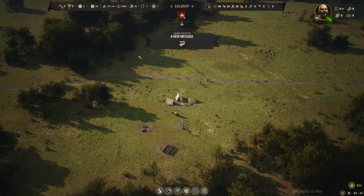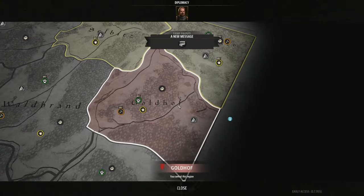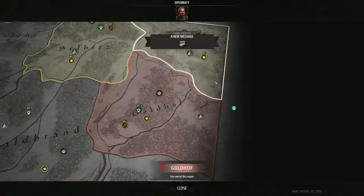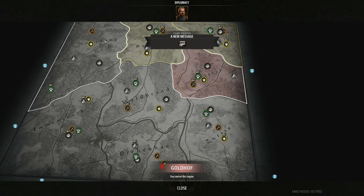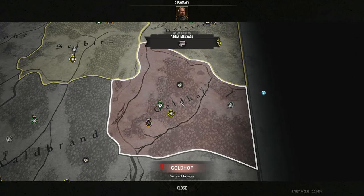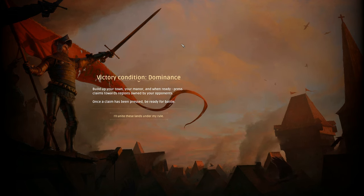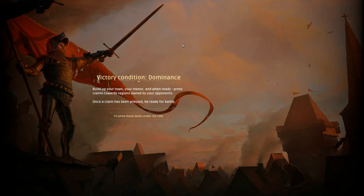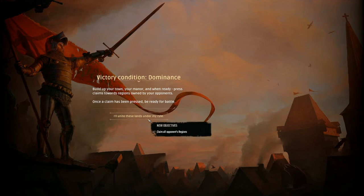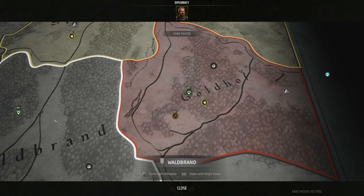Here is our starter town — we have five families to begin with. We are in Goldhoff, and the enemy is north of us, owning two of the eight provinces. Victory condition is Domination: build your town and manor, then press claims toward regions owned by your opponent. Claiming costs a thousand influence, which we don't have yet.